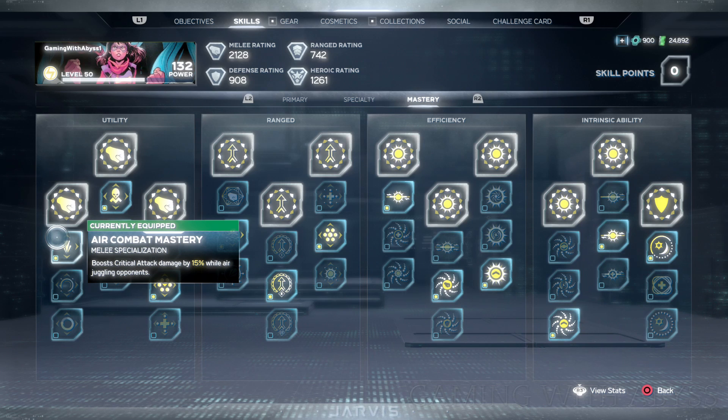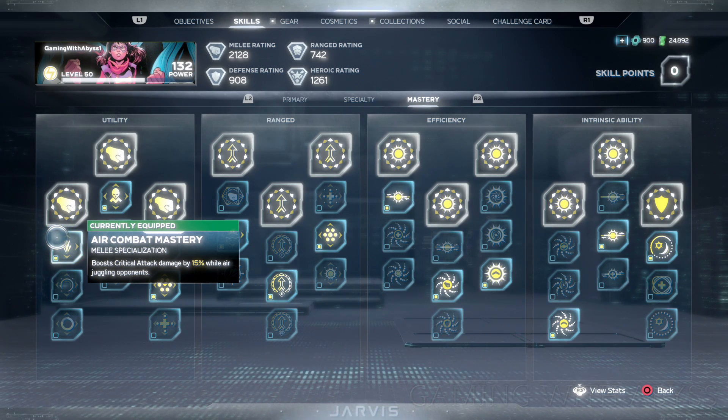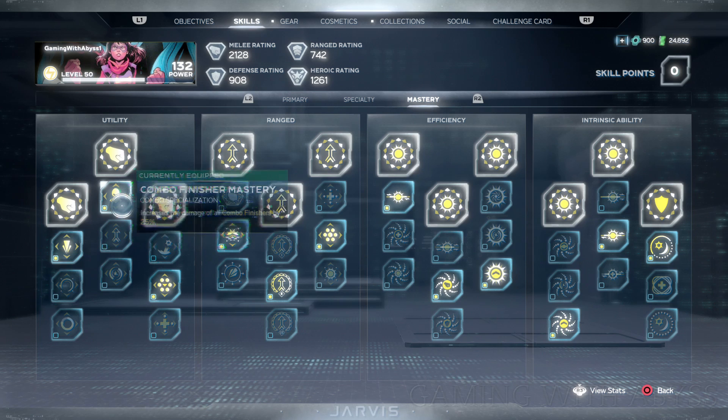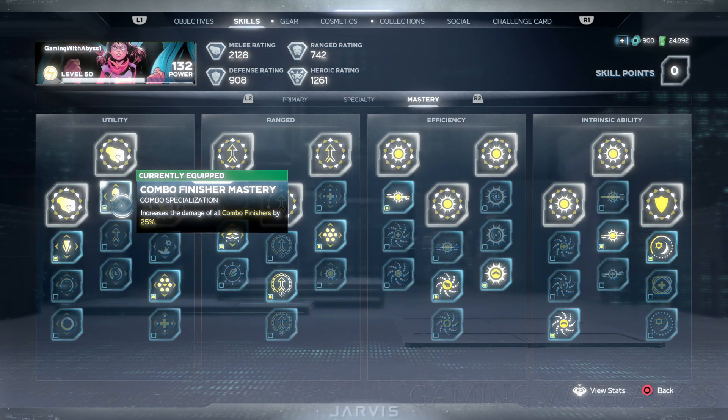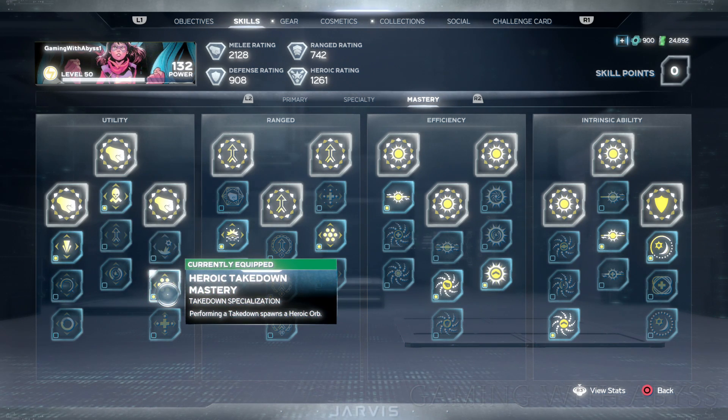Moving on to the melee section. On the left side I went with the first one: boost critical attack damage by 15% while air juggling opponents. In the middle I went with the top one: increase the damage of all combo finishers by 25% — a nice boost. On the right side I went with the middle one: performing a takedown spawns a heroic orb. I always pick this one for every one of my characters.